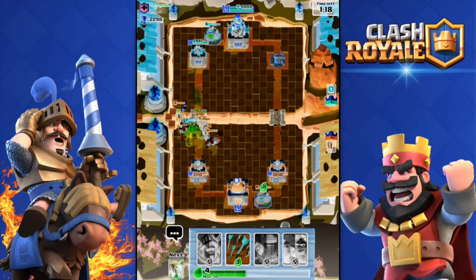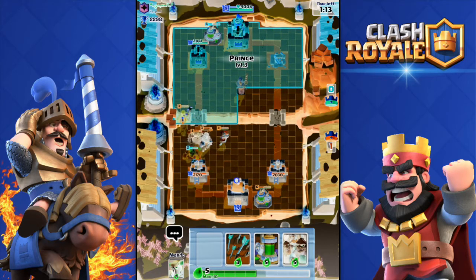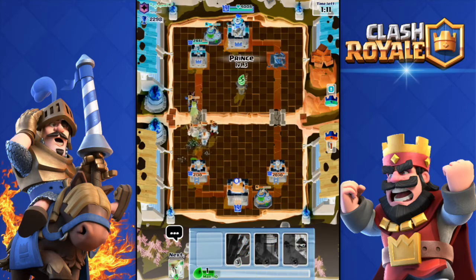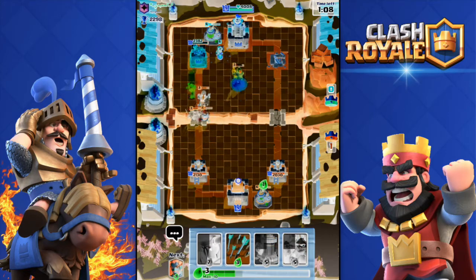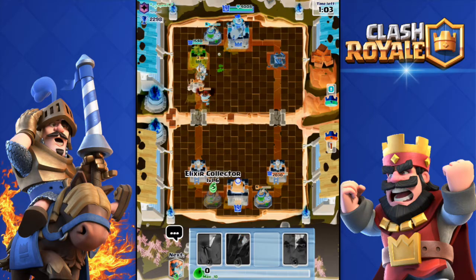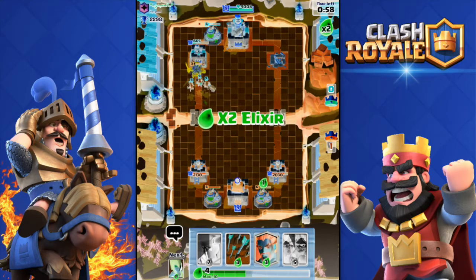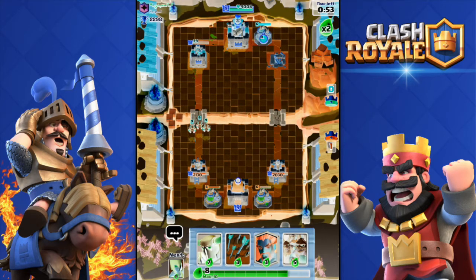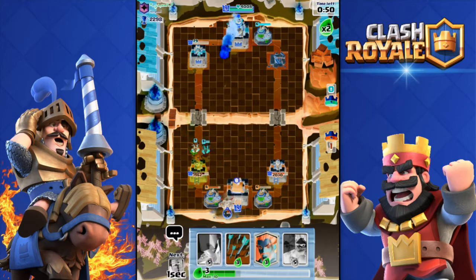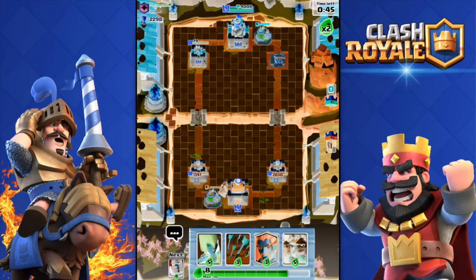He's gonna fireball all my stuff. I managed to kill his Golem and his Barbarians. Look at that push — oh, that push is deadly! He managed to counter that though. Got his tower down to 79 health, it's ridiculous. He's gonna fireball my Collector as well.